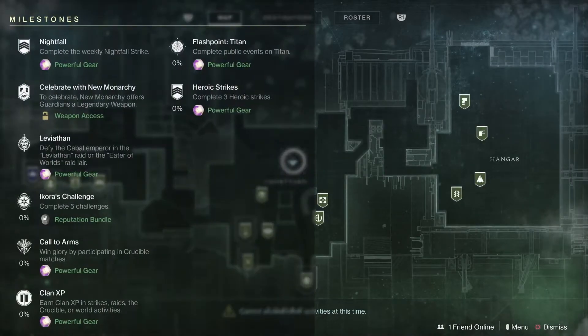First off, taking a look at our milestones. Looks like New Monarchy has won the Faction Rally, so head on over there to get your weapon. As far as powerful gear, we'll be doing our Nightfall as usual. We've got the Leviathan Raid or the Eaters of World Raid Lair. We've got Call to Arms, so complete some Crucible matches, Clan XP. The Flashpoint this week is on Titan and the 3 Heroic Strikes.